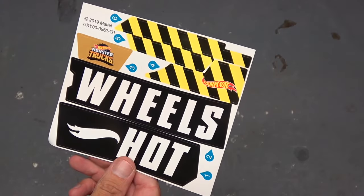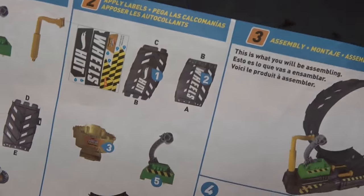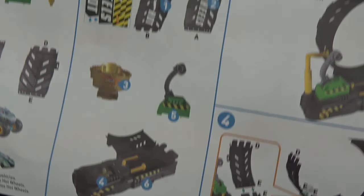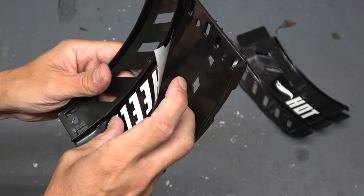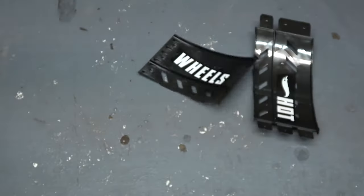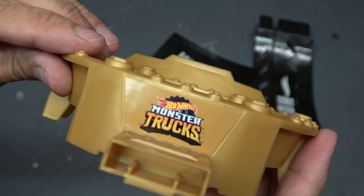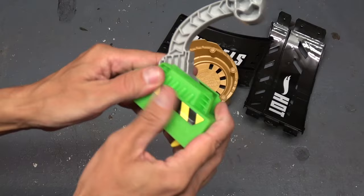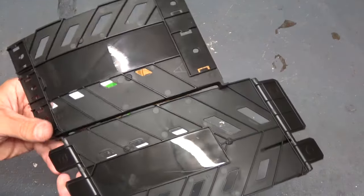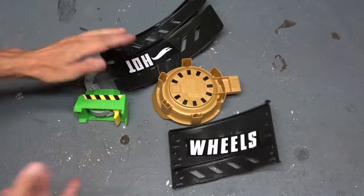We got some stickers here that I must apply. Checking the instructions under step two, it says apply labels — so that's what we're going to do right now. First sticker goes on something like that — I don't really care about getting the sticker straight at this point. Next sticker goes on something like that. Then we got the golden chalice — that sticker goes on something like that. Check that out: Hot Wheels Monster Trucks.